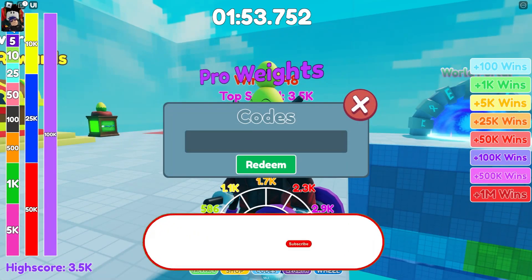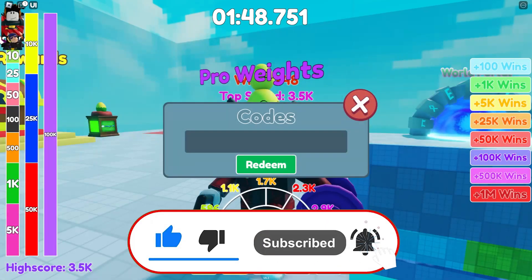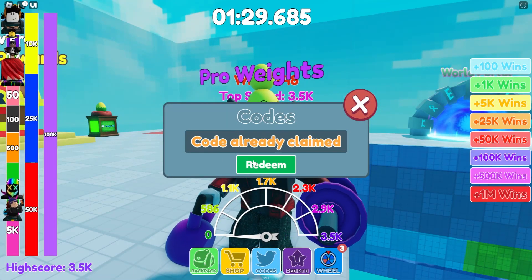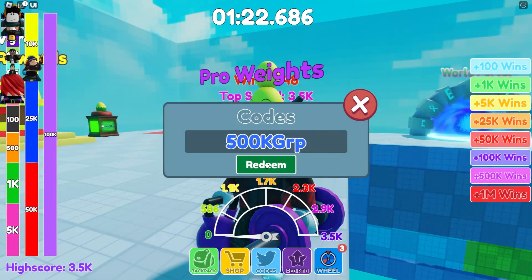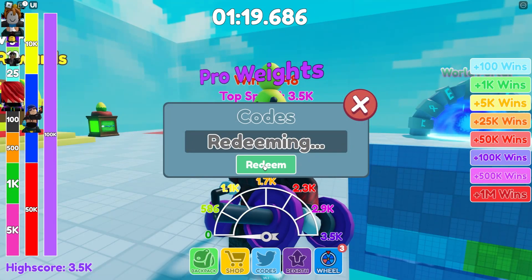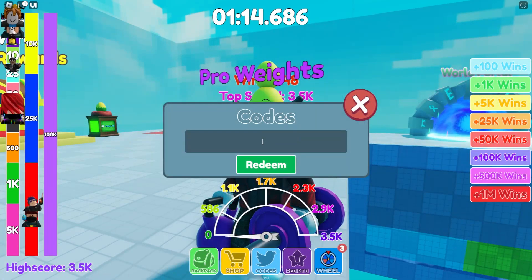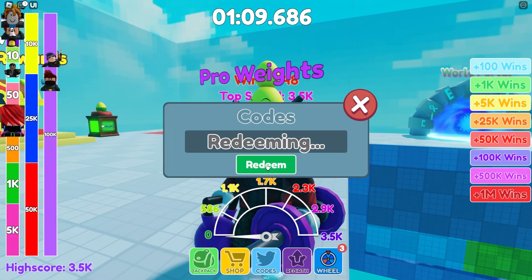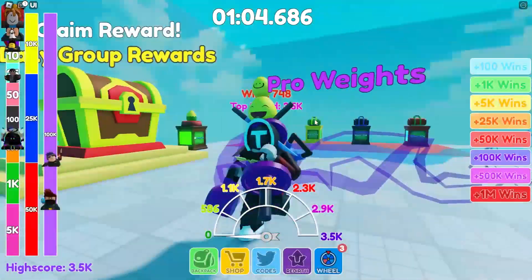Let's get right into the code section. Our first code is 'spin the wheel,' which is supposed to give a bunch of stuff. The next code is '5 decay gear rp,' which gives a bunch of boosts. Also check out my website retread.com where you can find codes faster. And the next code is 'rdd4 honor code,' which gives you a bunch of rewards. Everything is in the description right now.